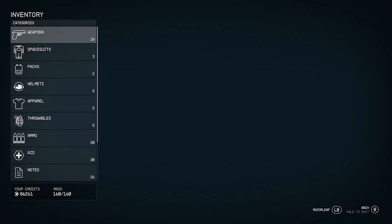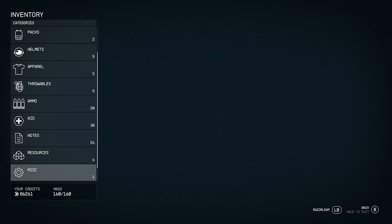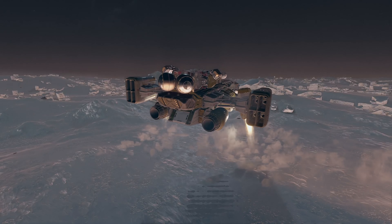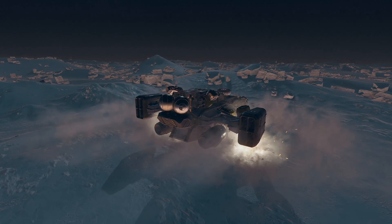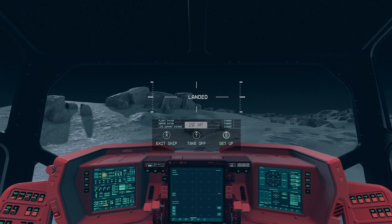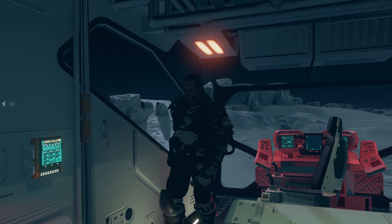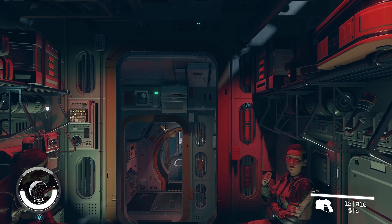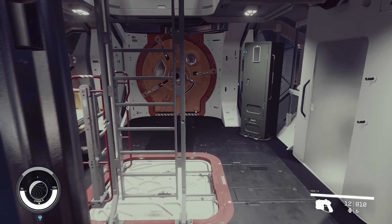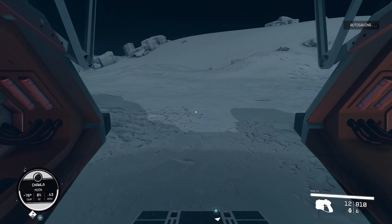Spacesuits have different stats depending on which ones you have: physical damage resistance, energy, EMP, thermal, corrosive, airborne, and radiation. Each suit is tailored to a different strength, so instead of getting rid of suits, keep different ones with different strengths stored in your ship. When you land on a planet with high radiation, for example, switch to a suit that specializes in radiation — because if your suit's protection of 20 doesn't cover a planet's 30 radiation, you'll start depleting and losing health. To restore your suit back to 100%, simply take shelter inside a building or your ship and the depletion message will be gone.